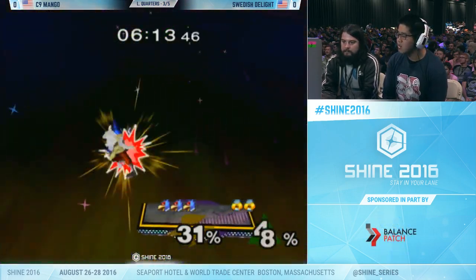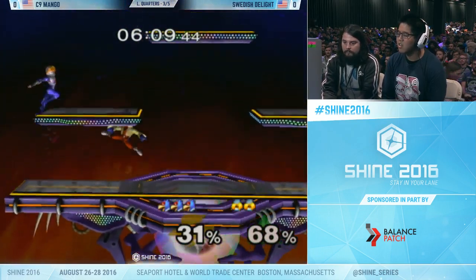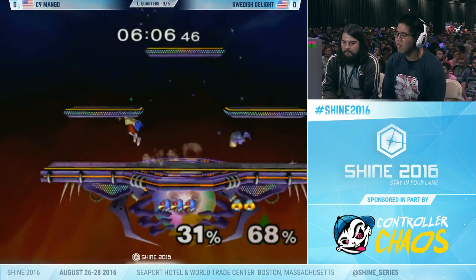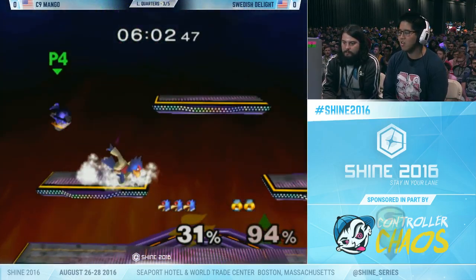He creates some space for himself, but when Mango gets a hit, he just does so much more. Sheik is really reliant on getting that grounded hit and those tech chases to really make the most of it. And the way Mango is playing, like you mentioned, it's not working out.